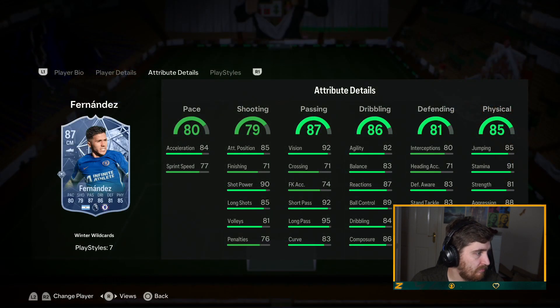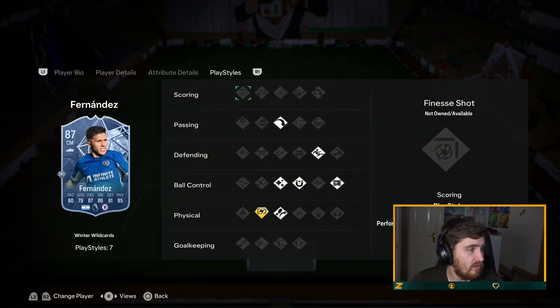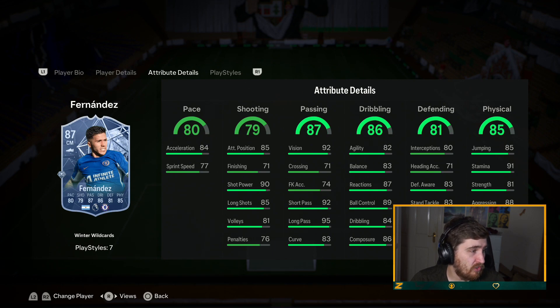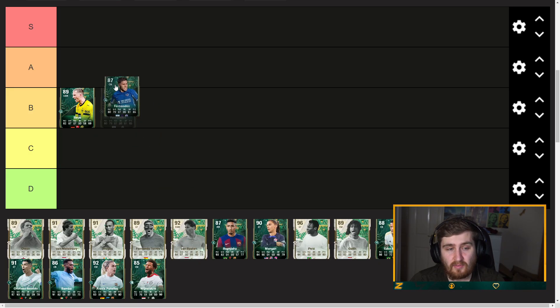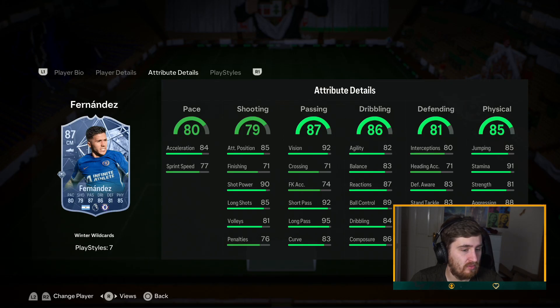Enzo Fernandez — a big upgrade on his other card. Five-star weak foot, that's pretty nice on a midfielder for sure. Play styles basically the same card but Relentless Plus — pretty good. His passing says 87 but vision, short and long pass are by far the key ones; the average is like 93, brilliant passing. Physical is very very good, defending's good, dribbling's good. Doesn't have a great shot. I'm going to have him A tier. If he had a much better shot and pace he'd be S tier. Four-star skills would be nice but that's a very good midfielder in general.